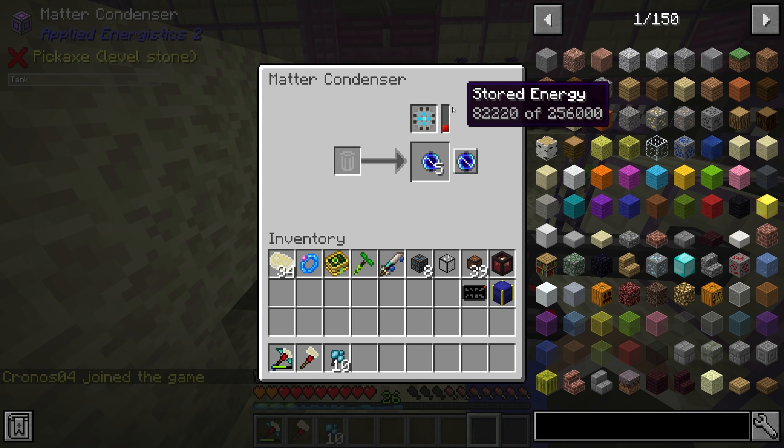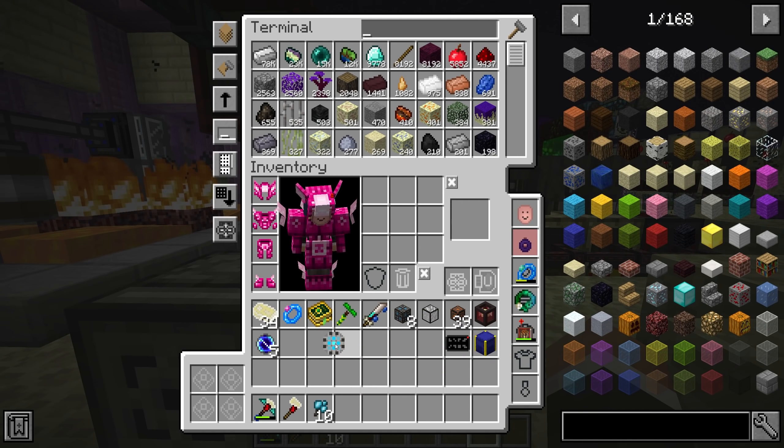In the last stream, we were working on setting up the ME quantum ring. We managed to get all of the required resources to actually make the two ME rings. One of them we have down in this rather awkward position in the overworld and ready to be connected up to our system. The other one is in our inventory, ready to be set up in the overworld.